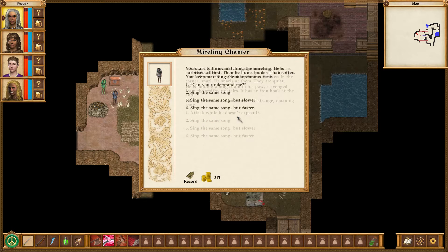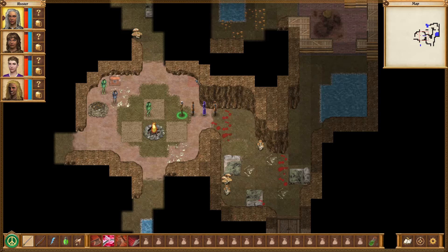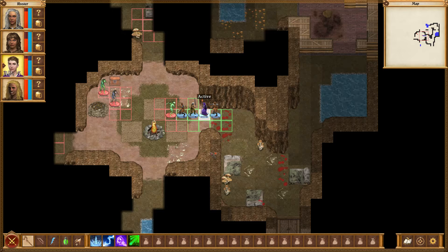When you get close to the huge Merlin, he turns and looks at you. There is a strange calm in his eyes. Two other Merlins lurking in the shadows in the corner snarl — he smiles at them, they are quiet. He is holding a long chain in his paw scavenged from the smithy upstairs, with an iron hook at the end. He turns to you and continues his strange moaning song. Sing the same song, you snarl — you start to hum, matching the Merlin. He is surprised at first, then he hums louder, then softer. You keep matching the monotonous tone. Can you understand me? The interruption of the song aggravates the Merlin — he decides to kill you. I wanted to make friends with him! We don't have to kill you.